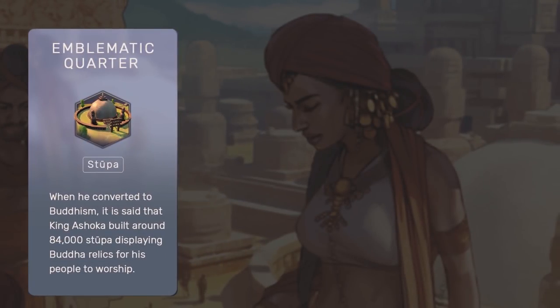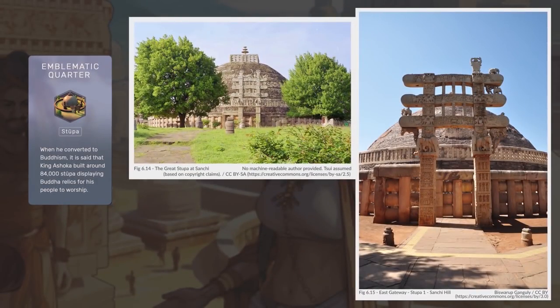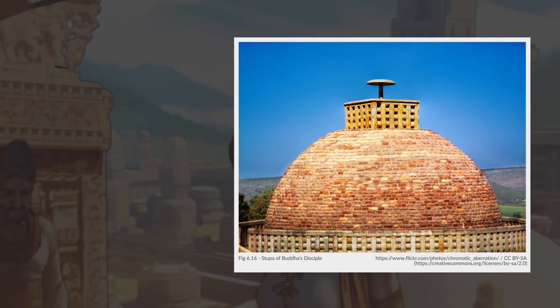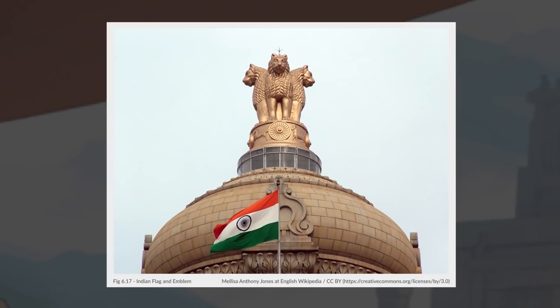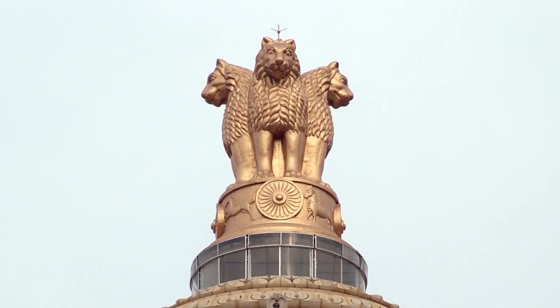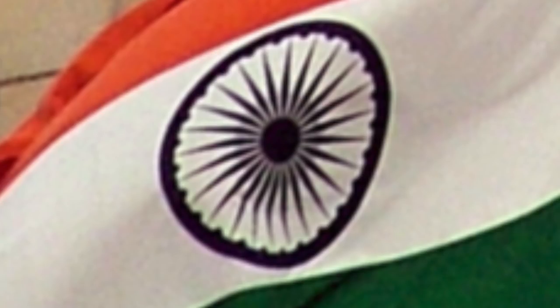The Stupa is an interesting choice for the emblematic quarter, clearly focused on the turn of Ashoka to Buddhism. One of the oldest stone structures in India and an important monument of Indian architecture is the Great Stupa at Sanchi. Meaning 'heap' in Sanskrit, a stupa is typically a hemispherical structure that houses Buddhist relics, and under Ashoka, around 84,000 stupas were built to distribute Buddhist relics across the subcontinent. Fun fact: to this day, the impacts of the Mauryan Empire — and particularly Ashoka — can be seen in the National Emblem of India, the Lion Capital of Ashoka, and on the Indian flag with the Ashoka Chakra, a wheel with 24 spokes that appears on most if not all of the Edicts of Ashoka.